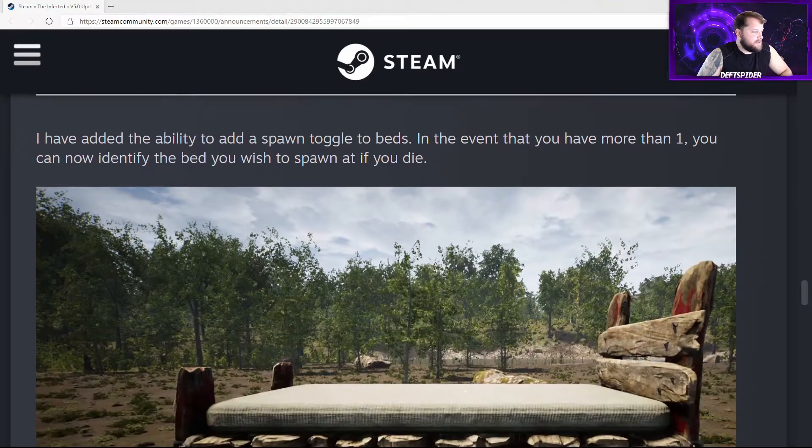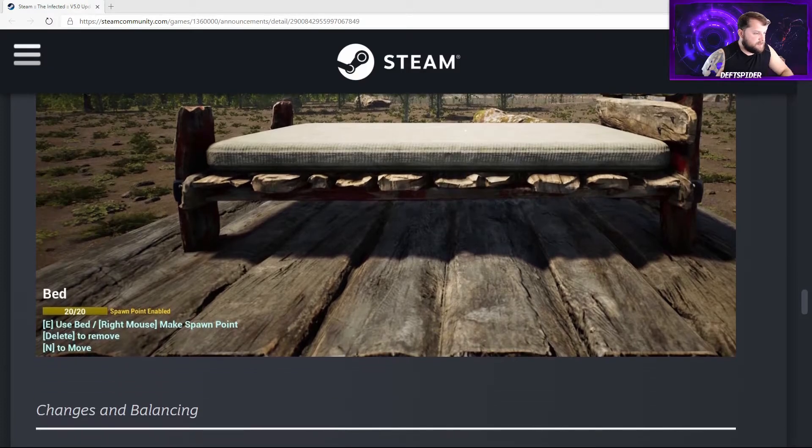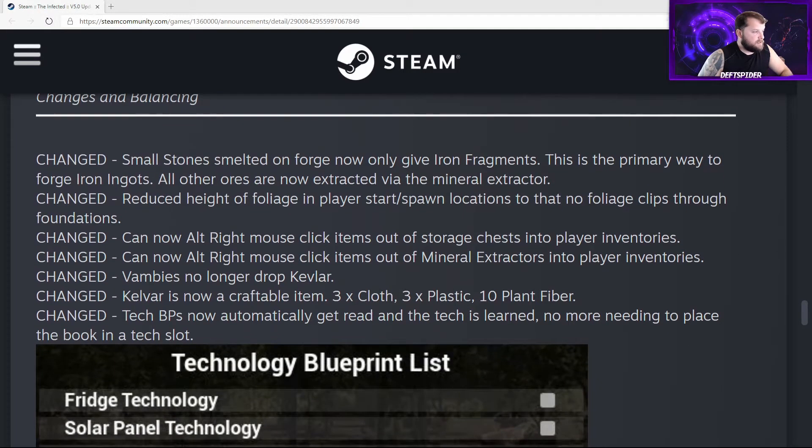Changes to the bed: he's added a spawn toggle so you can select which bed you want to spawn at instead of always going to the same one. So if you have five bases across the map, you can choose which base to spawn at when you die. Balance changes: small stones melted in a forge now only give iron fragments, which will be the primary way to get iron ingots. Foliage height has been reduced at player start spawn locations so foliage no longer clips through foundations. You can now alt-right-click items out of storage and out of extractors.